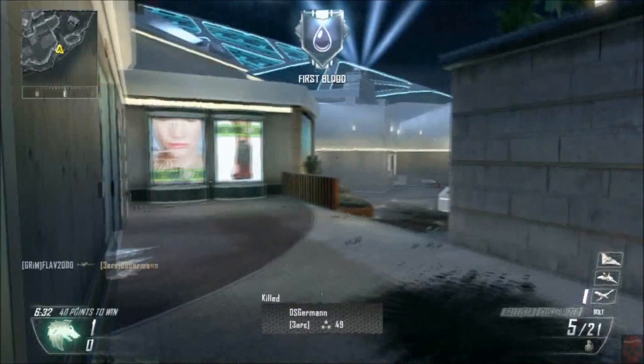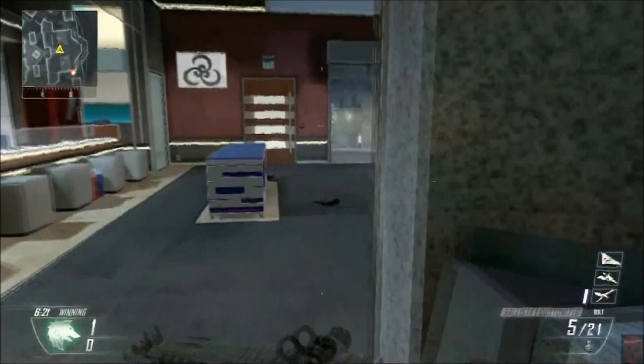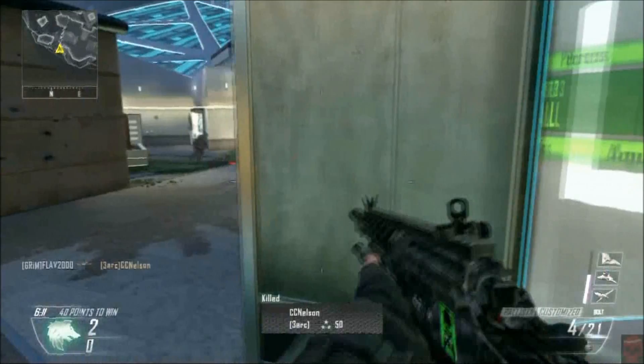One of my biggest complaints, as far as quickscoping goes and even sniper rifles in general, is a lot of times the crosshairs blend into the background. If you get a dark black area, the crosshairs are all black. I wish we could change those, like you can for the ACOG and other sights. I wish we could change the color or get a different reticle.